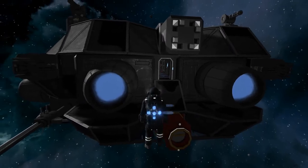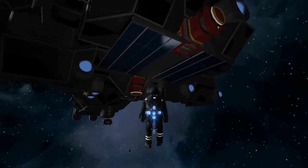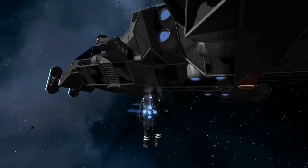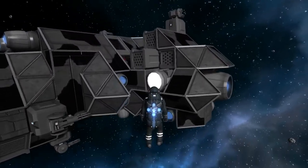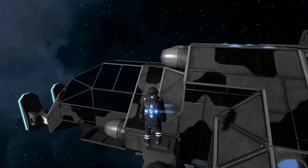Just outside we have our merge block and connectors — everything's conveyored up, everything links together. On the bottom side we've got more connectors, more conveyors, more merge blocks. We've got heavy armor all over this ship, gatling guns, and rocket launchers — six of them in total.